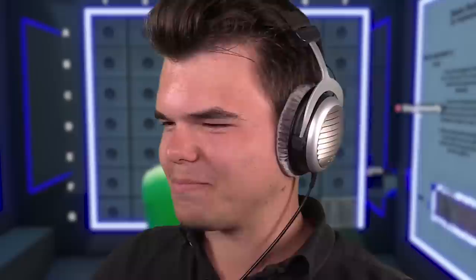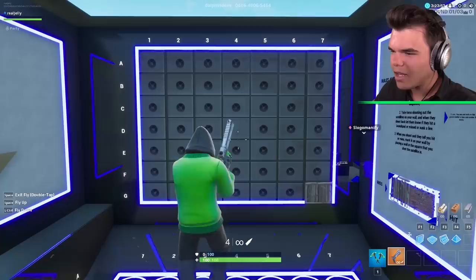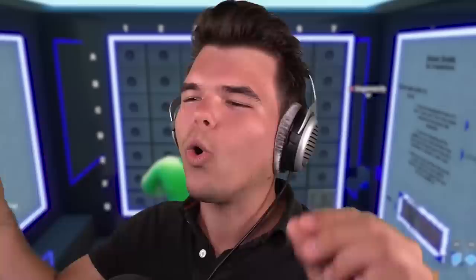I hit it — D4. That is a hit. Yes! Jelly got his first hit. I told you I would do it. I know how you work, Josh. You've perfectly hit them around the edges or in the middle — I think you've just stacked them in the middle. I think I've figured it out.